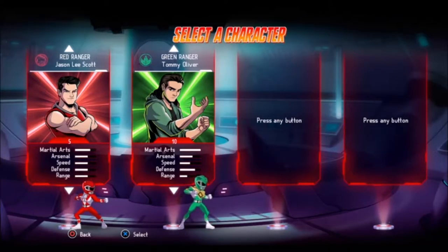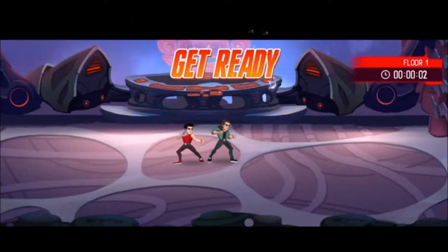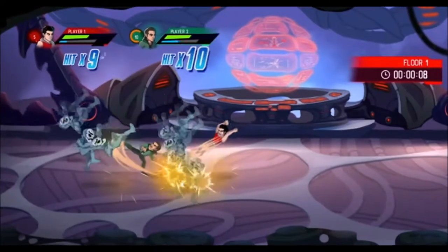And yes, it has the original Power Rangers - what better than the original corny Power Rangers. I am playing Jason because he's the red ranger, he was my favorite. Green is me because green is my favorite color. We're doing Rita's Tower - it's like a tower mode, similar to Mortal Kombat's tower thing.